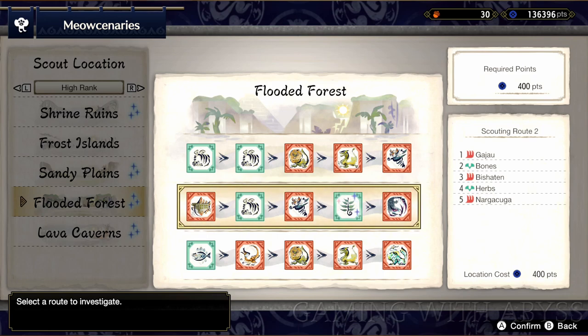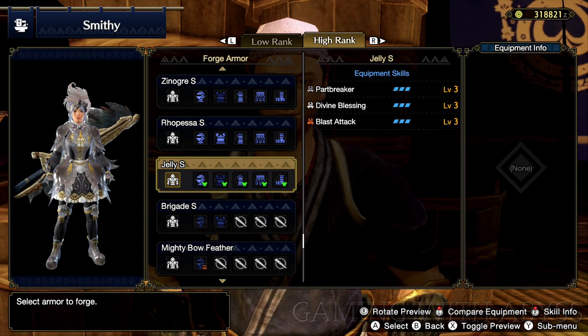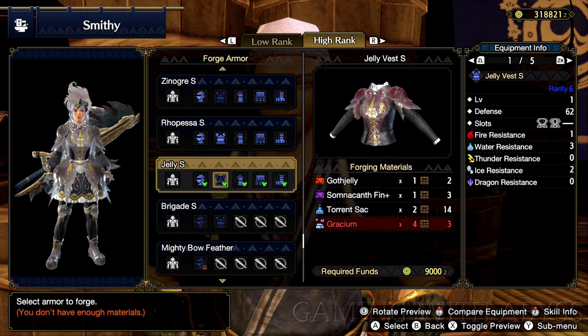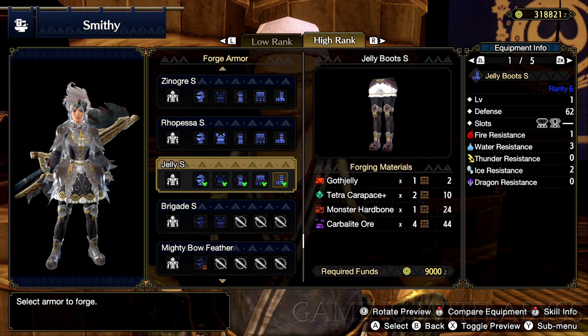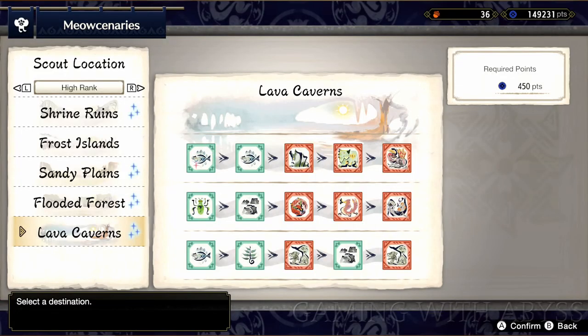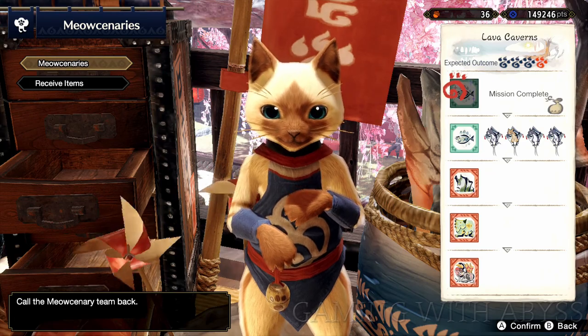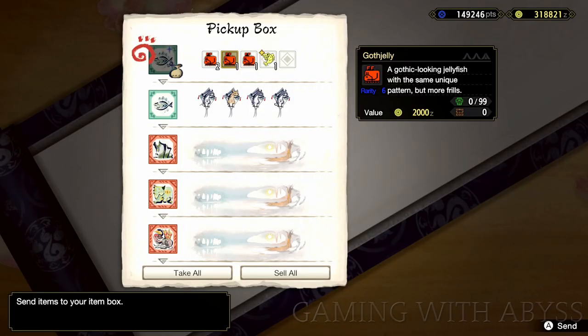Now I'm going to show you every single armor piece and what rare material you need to get, whether it's going to be from the meow scenarios or the trade request. For example, let's start with this jelly armor set. As we scroll to the right, the very first item on the list is called the Goth Jelly. That means we need to find that one material in order to unlock the armor set. For this material, we're going to find it over in the lava caverns — and just remember, everything needs to be in high rank. Look for that little sparkle, send your guys out, complete a couple quests, and check to see if you get that Goth Jelly. If you did, then you'll unlock that armor set.